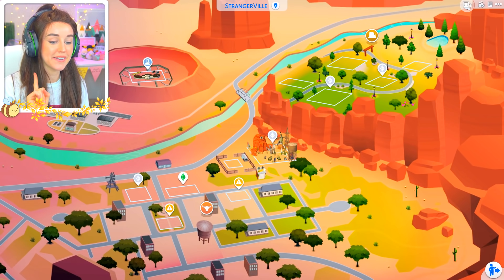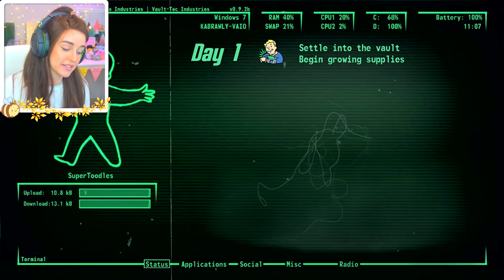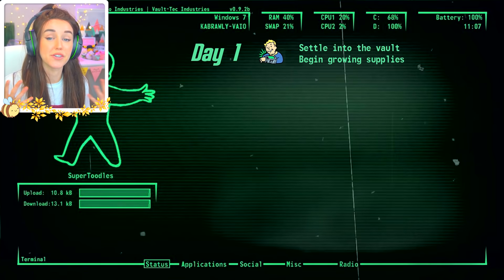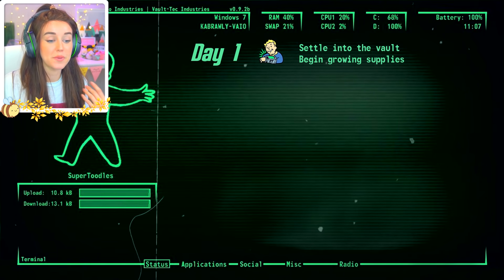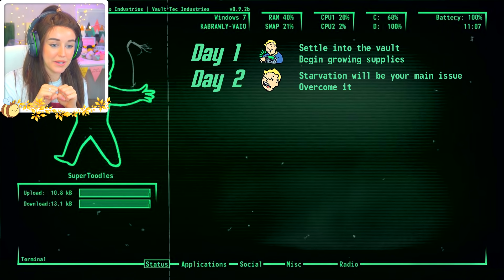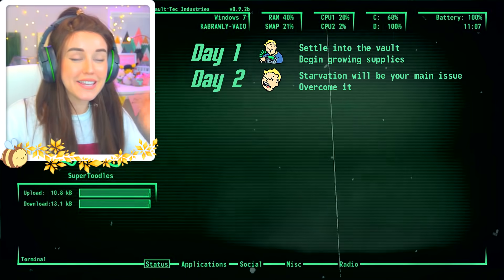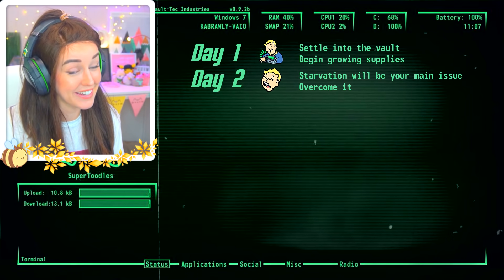We'll be selecting a survivor, but to give you a quick rundown: day one, our survivor is alone in the bunker — everybody else has died — so it's up to them to keep trying to survive. We'll be settling into the bunker and starting to grow fruit and veg. Day two is when things get hard, because it takes a couple of days for things to grow in The Sims, so starvation might kick in.